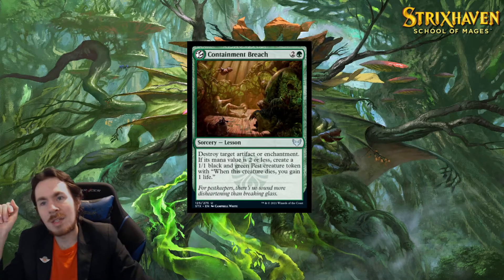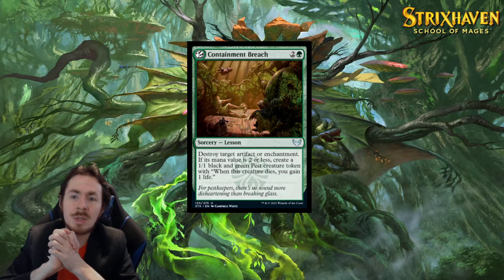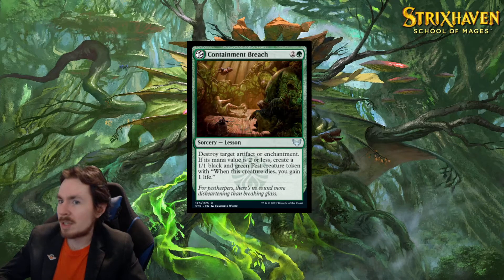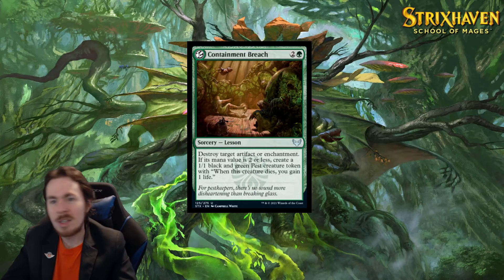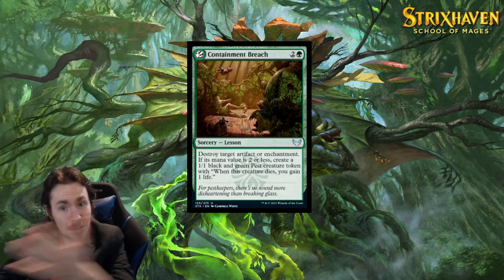We have a lesson that might not be that good. Containment Breach. So — 3-mana sorcery, Lesson. What's a lesson? We'll tell you in a second. Destroy a target artifact or enchantment. If its mana value is 2 or less, create a 1/1 black and green pest creature token with 'when this creature dies, you gain 1 life.' So 3 mana to destroy a weak artifact or enchantment and make a thing? Not that great, but that's what the lessons are for.